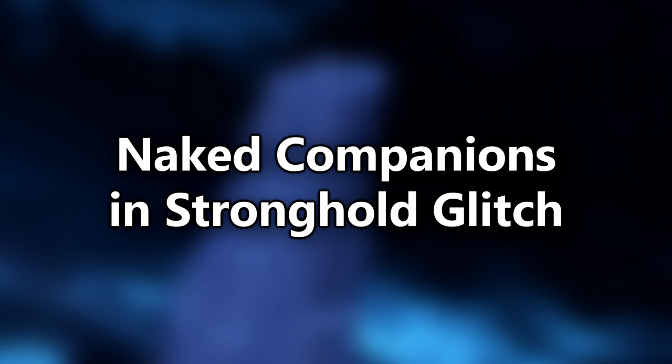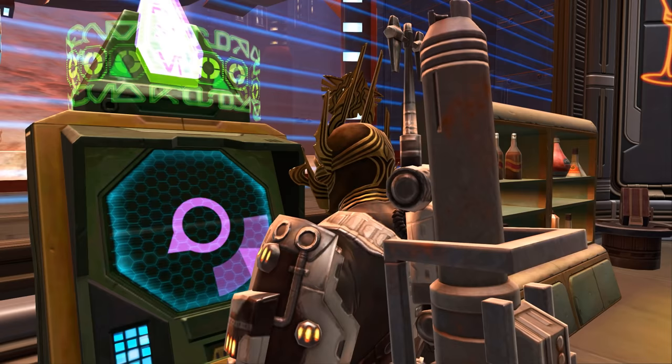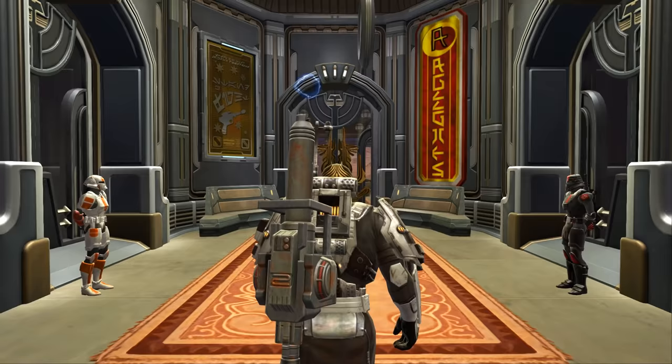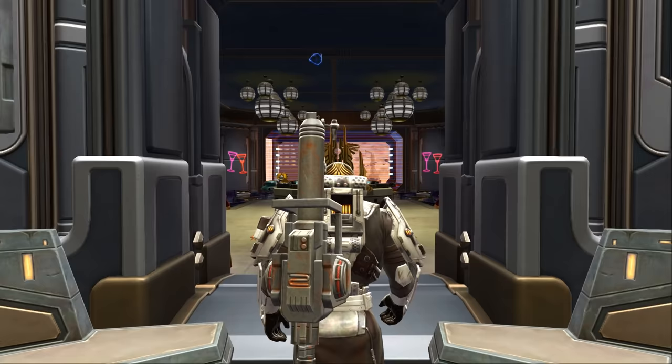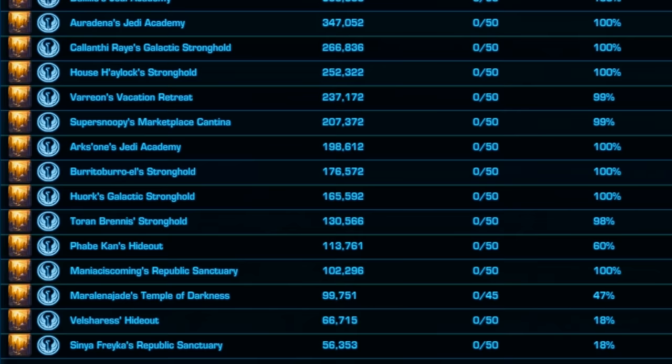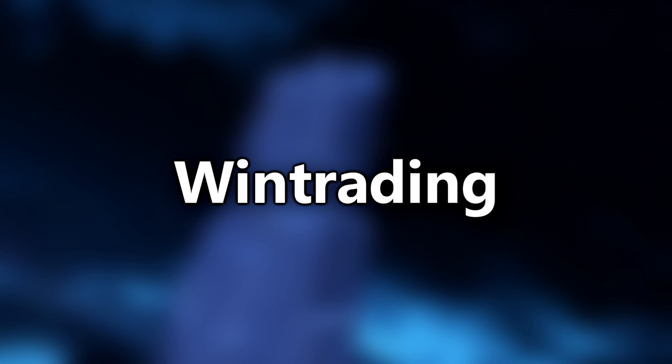Naked Companions in Stronghold Glitch: While relaxing in a Stronghold, a player might notice an undressed companion quickly appear and disappear. These 'ghost companions,' as some call them, are a glitch. Every Stronghold in SWTOR is treated as its own private instance, but companions can phase into your instance by accident — likely due to many Strongholds being active on the same planet at the same time. There's no way to prevent this bug; it just happens.